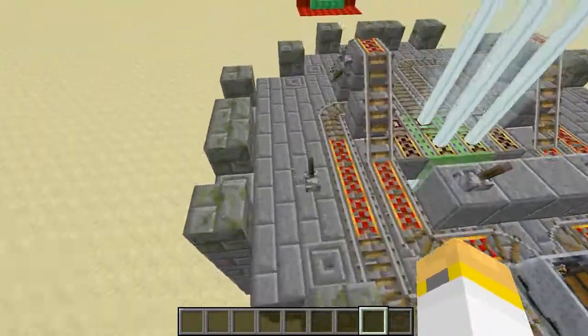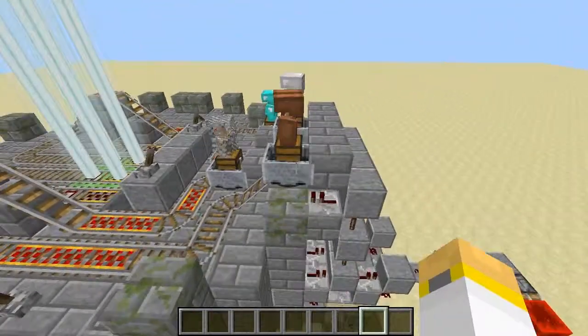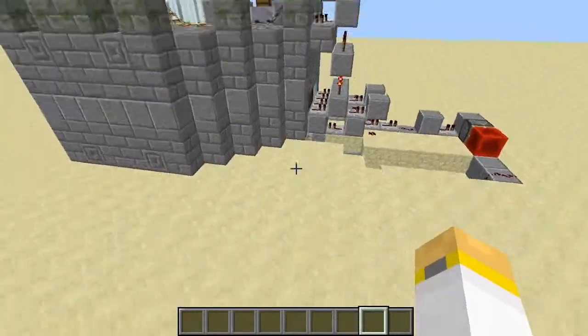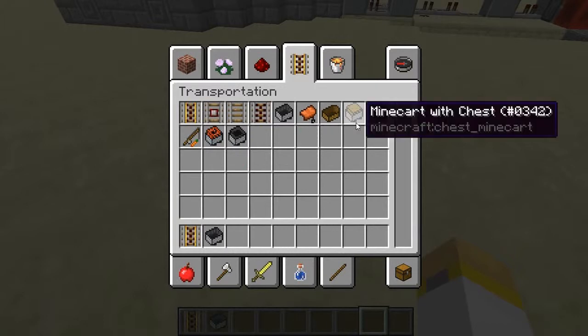It's like a double memory thing. So that's how all that works. To get two minecarts inside one another — that's not the easiest thing to do, but it's really cool if you want to do something like this, even if it's not the most practical.